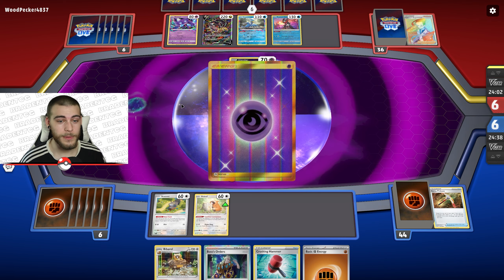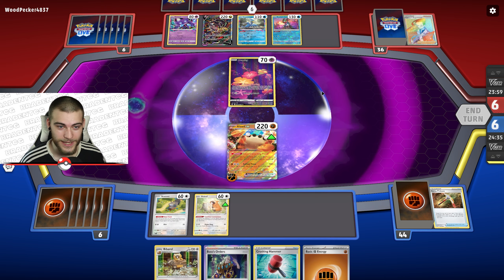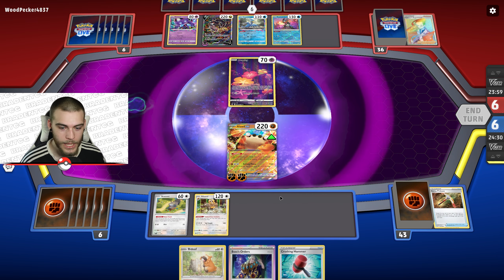They're one away from a free Cramorant, which is cool. Lost Zone might just be a little too quick for the Klawf deck. We can try Crushing Hammer — come on, heads — no. Playing against Giratina and getting tails on Crushing Hammer is rough.